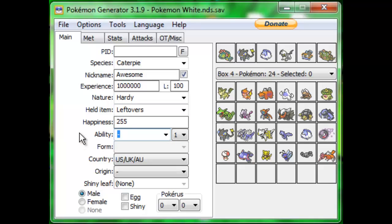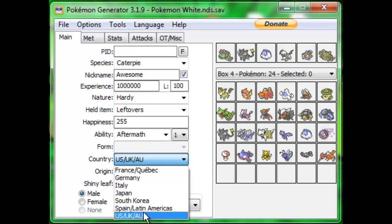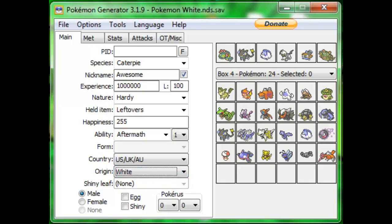Next is Ability. If you don't know what abilities your Pokemon can have, Bulbapedia is very useful. You can actually give it any ability you want, but if you're going to use this in a Wi-Fi battle, it has to have legal abilities — you can't give Caterpie Sturdy because it doesn't work that way. For form, if your Pokemon can change forms like Deoxys, here's where you choose that. For Country, this should automatically be selected for whatever country your ROM is. For Origin, just put whatever game you're playing on — this is White, so you'll put it on White.